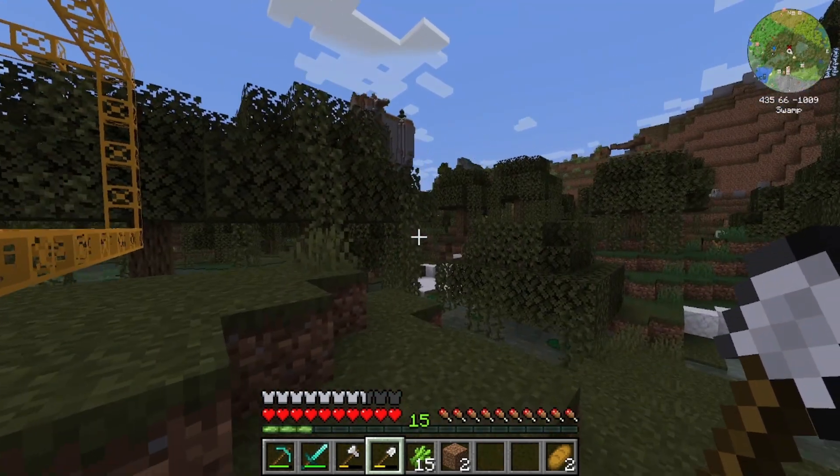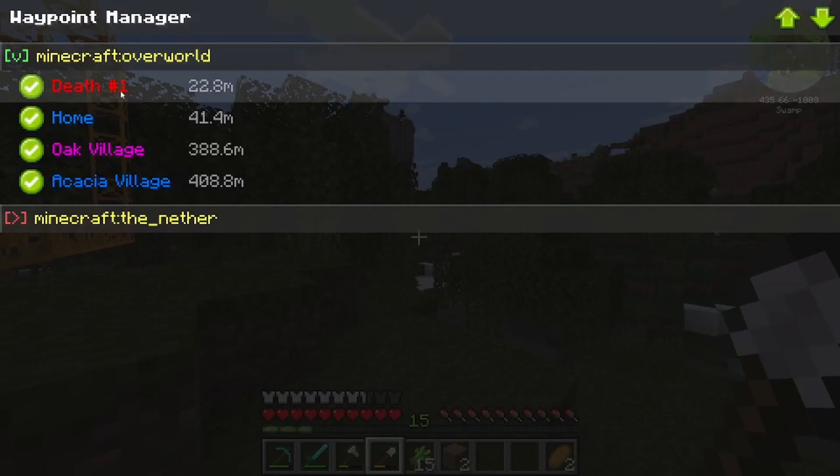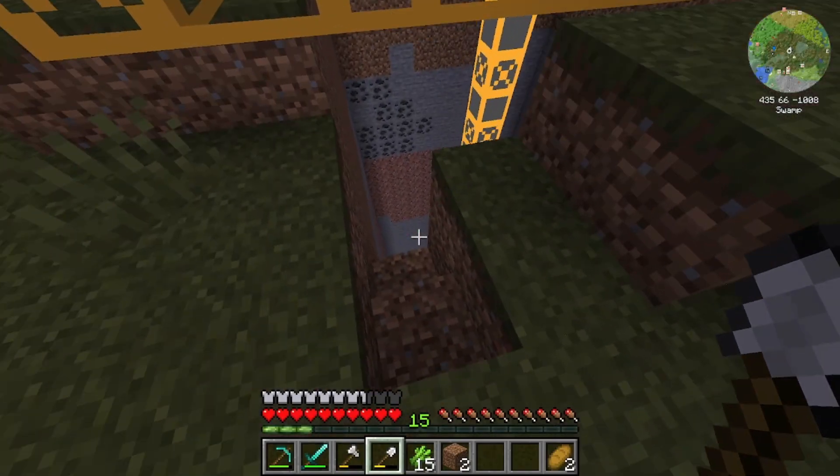Can I actually remove that death marker? Should be used at M. Waypoint manager. Death. Yeah, okay, cool.